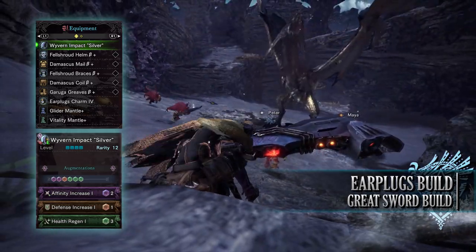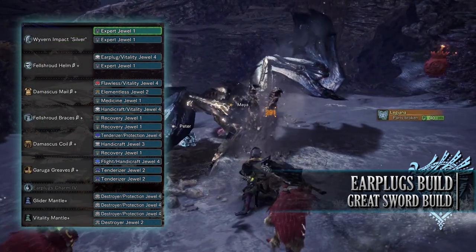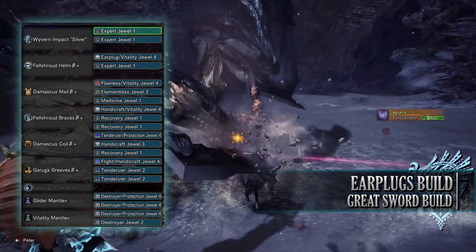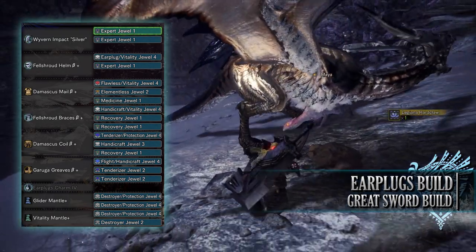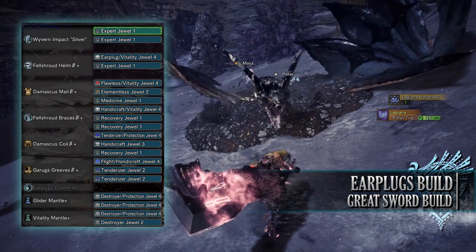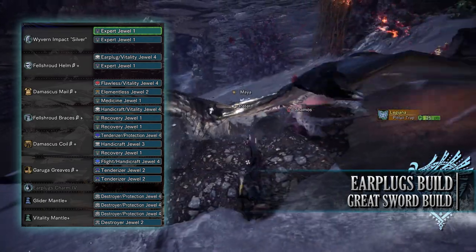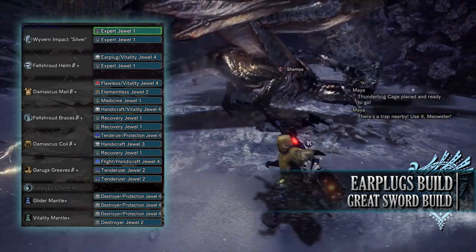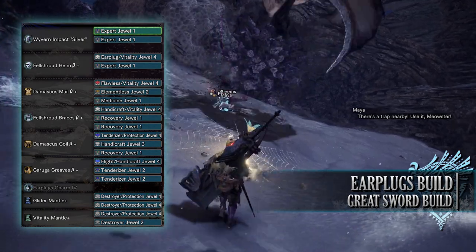As for the Mantles, these are down to personal preference — I've gone for Glider and Vitality Mantles. We have a ton of jewels to play around with on this build, so if you don't have what's shown you should be able to replace them with something else. I've gone for Tenderizer jewels to max out Weakness Exploit, Handicraft jewels to increase sharpness, a Flight jewel for Airborne, Recovery jewels for Recovery Speed, Medicine jewels for Recovery Up, Vitality jewels for Health Boost, an Elementalist jewel for Non-Elemental Boost, an Earplugs jewel to max out Earplugs, a Flawless jewel to max out Peak Performance, and Expert jewels for Critical Eye. On the Mantles, I've gone for Destroyer and Protection jewels to provide the Part Breaker skill and some Divine Blessing.